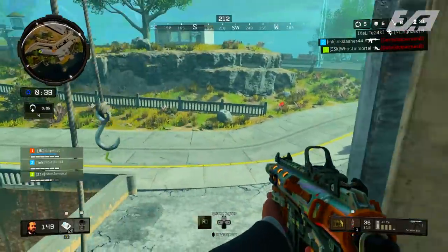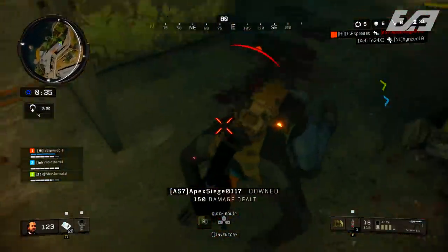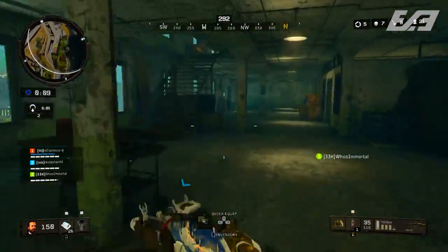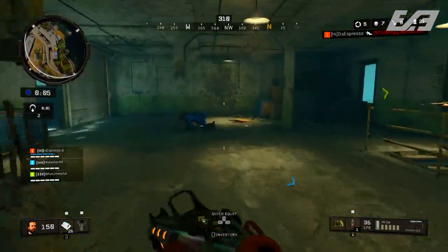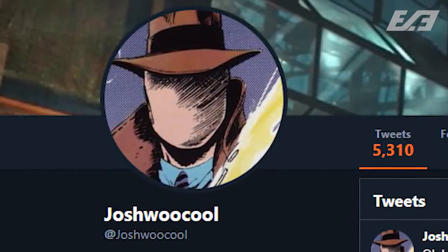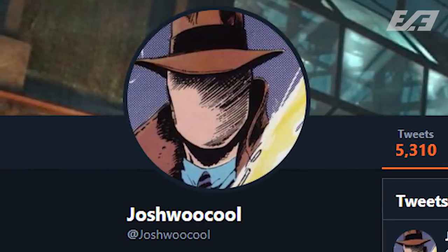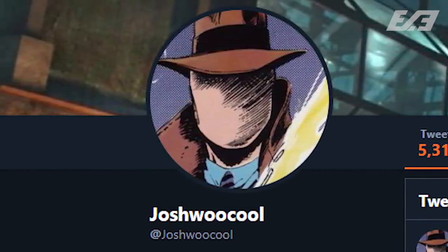Two things to preface this video: first, because every one of these assets are still in the game files and have not been publicly revealed or released yet, they're still technically intellectual property of Activision and Treyarch. For that reason I unfortunately can't put any of the images on screen, but I can link them down below to our friend Josh's Twitter. Go toss him a follow and show him some love, because none of this would be out there if it wasn't for him and the data mining he did.